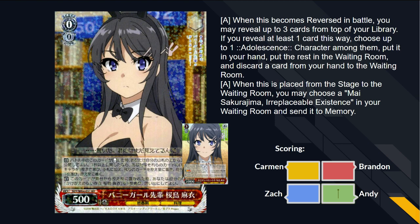Starting off with the double rares, we got Mai Sakurajima Bunny Girl Senpai. So this is an on-reverse Rize — reveal top three, take a character, pitch the rest, then pitch a card from your hand. And then when it goes from stage to waiting room, so you can play over it for this effect, you put the Mai finisher in memory, which is very important for that finisher specifically. Because when it comes out of memory, it reveals the top two cards of your deck, mills them, and for level two or higher, you burn for that amount. So it either burns for one or two when it comes into play from either hand or memory. So this is like one of your engines for putting the Mai in memory.